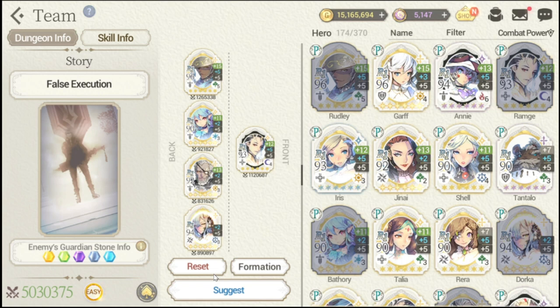For my team, I'm going with Rudley, Battery, Schmidt, Dorka, and FC Ramji on the front. This gives me a lot of HP survivability and turn reset from FC Schmidt. Damage is questionable, but I'll try to three-star with this team.